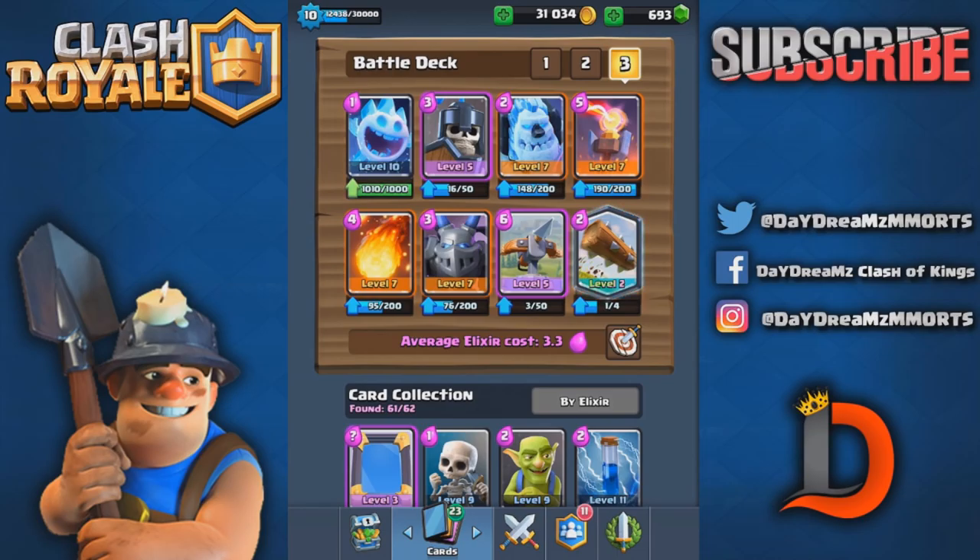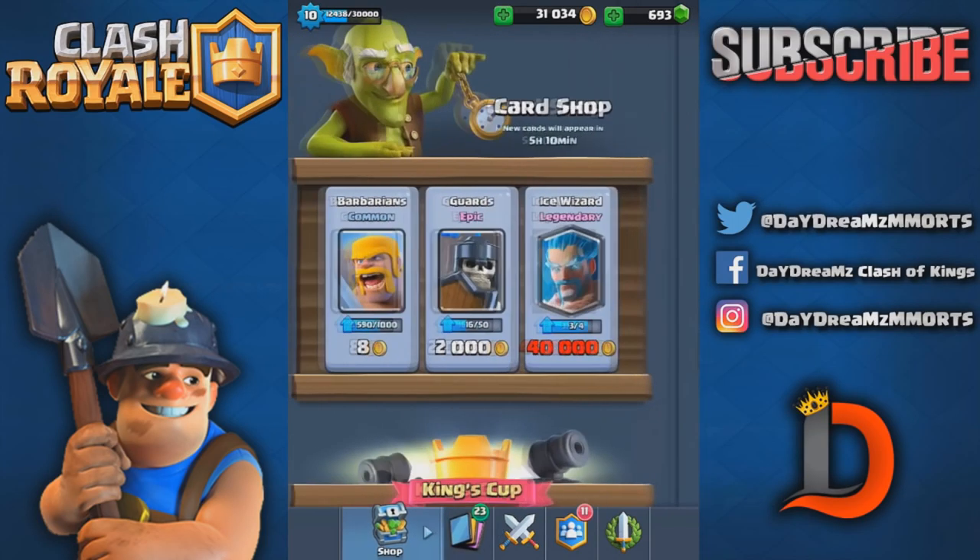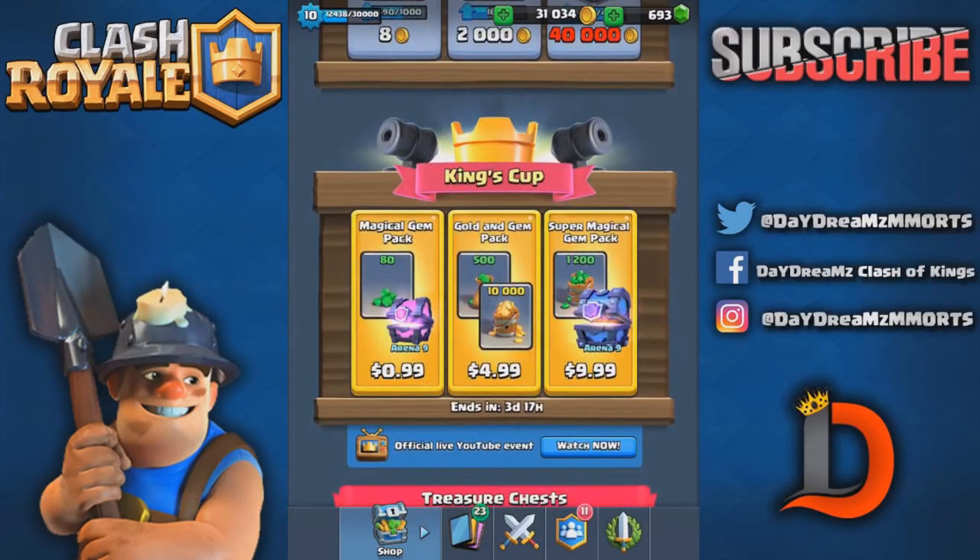I'm very excited today because the King's Cup is giving like three amazing packages. I'm gonna have to do some type of giveaway — I want to help some people. Let me know if you guys have these packages in your shop. I'd love to get like 10 people the 99-cent magical chest pack, or maybe a couple people the golden gem pack, or one person a super magical chest. It usually costs $30 on its own and you get $10 in free gems, so you basically get a free super magical chest.